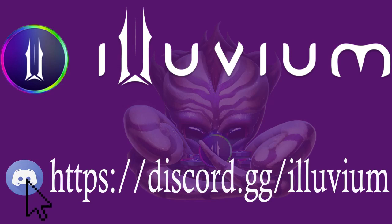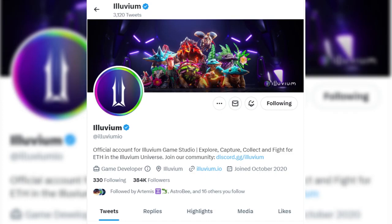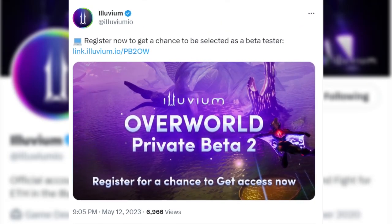Some of you may be asking how to get beta access. You can jump into the Illuvium Discord, talk to people, get involved, and ask for a beta key. Secondly, if you own one of the LAN NFTs found on the Illuvium Master website or the Immutable X marketplace, you can buy one, claim that role in the Discord, and get beta access from the mods. Lastly, join the giveaways on Twitter, where Illuvium and content creators regularly give away beta access before the final open beta launch.